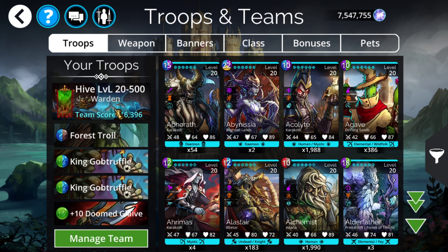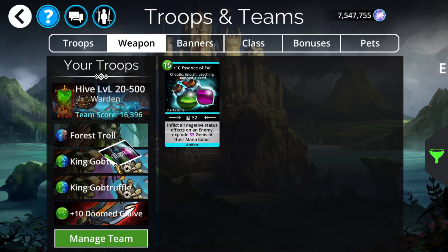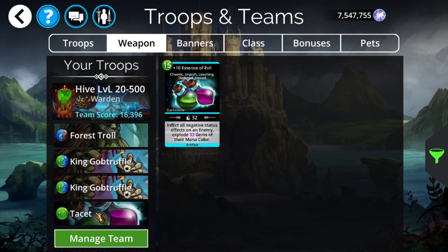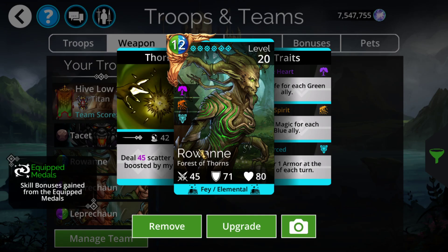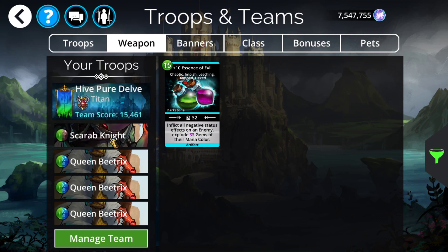For other teams: the standard approach is Forest Troll, double Gobtruffle, and Essence of Evil — which is a cheaper alternative to Doomed Glaive, obtained from 250 wins of the Plague Lord hero class. Another alternative is Mirage Queen in the last slot, but the brown/green restriction doesn't allow for Mirage Queen since she's red/blue. As a low-budget team, you can use Shield of Urskaya, Rowanne, and double Leprechaun: Shield of Urskaya from 250 wins of the Sentinel hero class, double Leprechaun for extra green plus-one, and Rowanne as your main powerhouse obtained free from Forest of Thorns. Very cheap and upscales all the way.